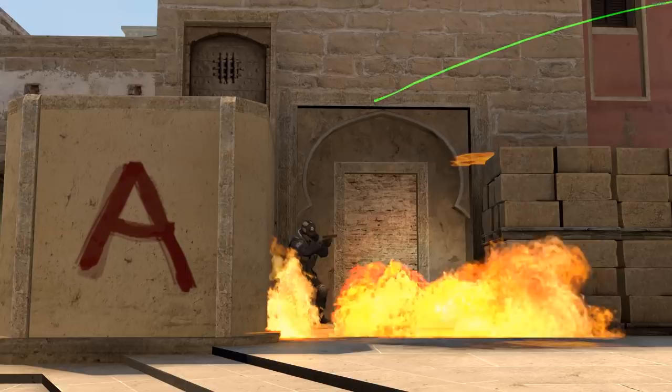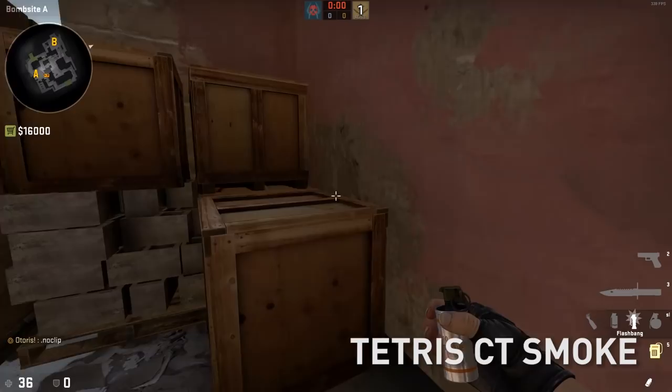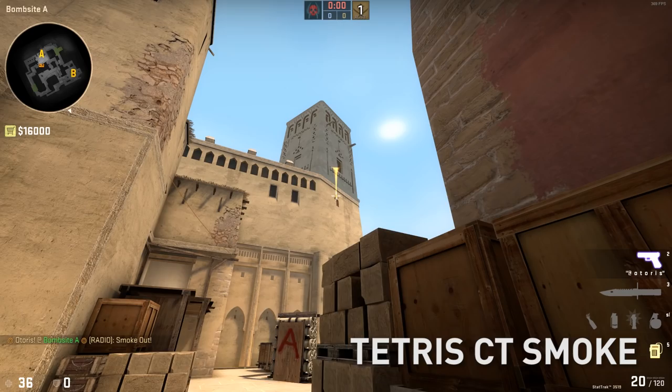Hey, teammates forget to smoke CT but you're already out of your ramp? No worries. Come to this corner here at Tetris, aim at this little dot on the left, left-click throw. Oh hey, look — we smoked CT without jumping!